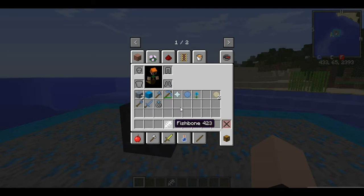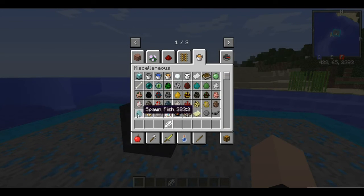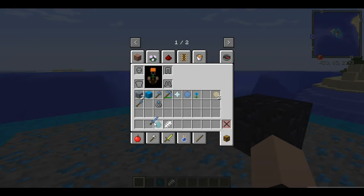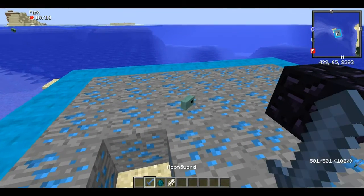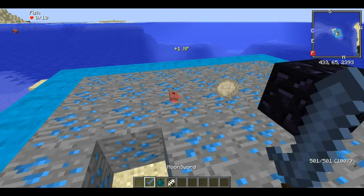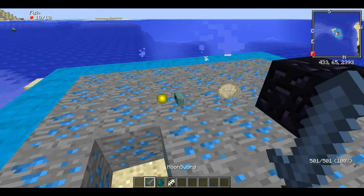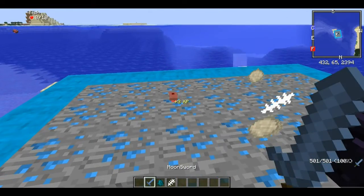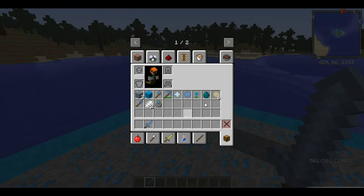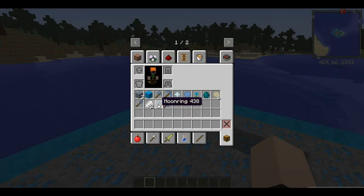Next we have a fish bone, which I would imagine the fish would drop. I am now going to test out that theory. Yay — fish bone! All right, so you already know where that came from.